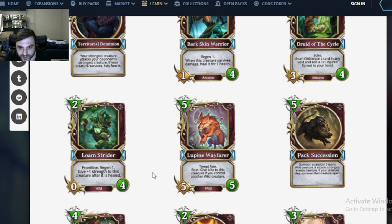Next up: Lupine Wayfarer — the card that Caution revealed during his card reveals. A 5 mana 5/5 with Tempt Fate and Roar. Give Blitz to this creature if you control another wild creature. Almost all of nature's creatures are wild, so you'll probably have Blitz. Just like we've been saying the entire time: if Tempt Fate can give things protected, this card's insane. If it can't, it's probably just pretty good. We know Tempt Fate can give Twin Strike — Twin Strike with Blitz is kinda nutty.